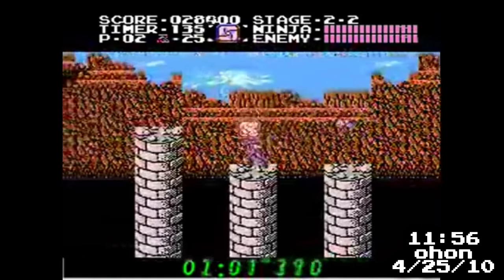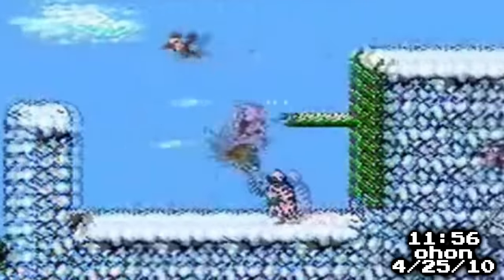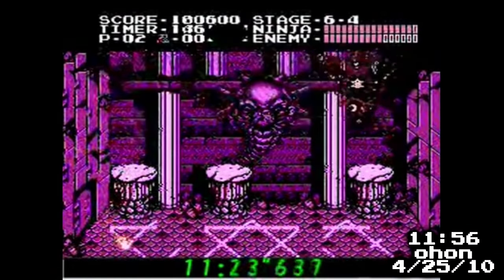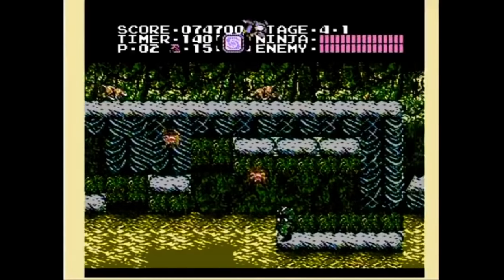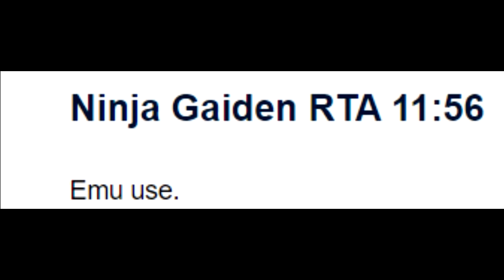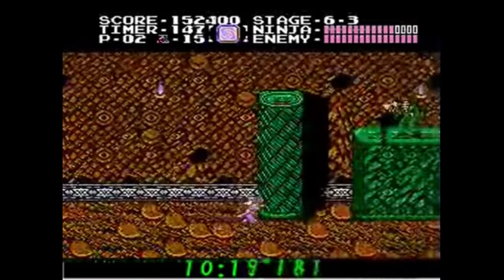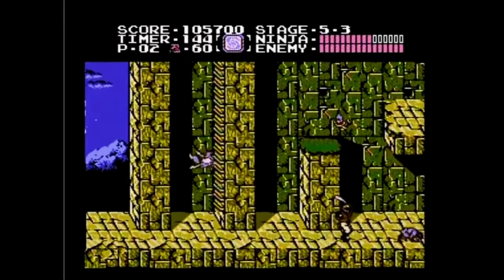By 2013, Ohan's 11:56 was still standing as the fastest time in the world — meaning Arcus's 11:58 wasn't the record either. Ohan alone was ahead of the entire western community's efforts, nearly four years before they could even get their first sub-12. As for the run itself, it was brilliant. He used even more boosts early on to save fractions of a second, like the precise double bird boost in 3-2. He cleaned up the slowdowns at the start of 6-2 that Arcus had, with similar final boss fights at the end. It was enough to save about two seconds over Arcus overall. Ohan was the undisputed king of Ninja Gaiden, on top of the world for four years straight.